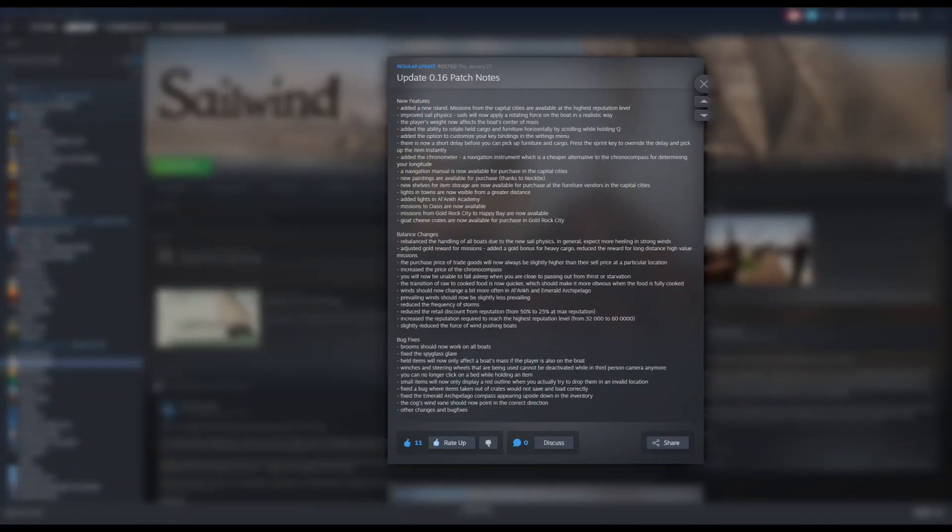Hello sim gamers, we're back with another posting for Sailwind which is available on Steam early access. Today we're covering new features, balance changes, and a bunch of bug fixes. I'm not going to go into detail on the bug fixes — all the information is on screen and available from the link in the description below. Let's take a look at some of these features and balance changes right now.